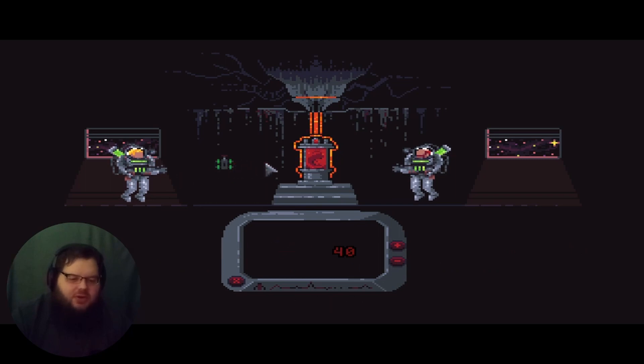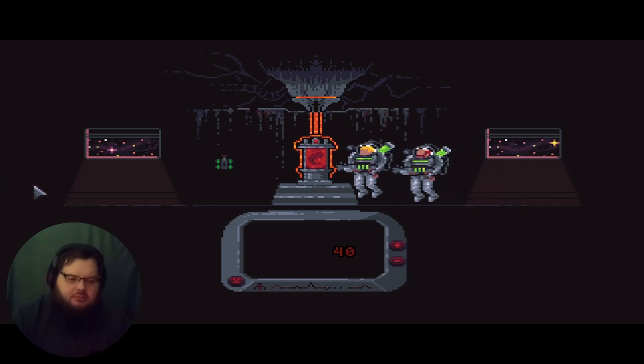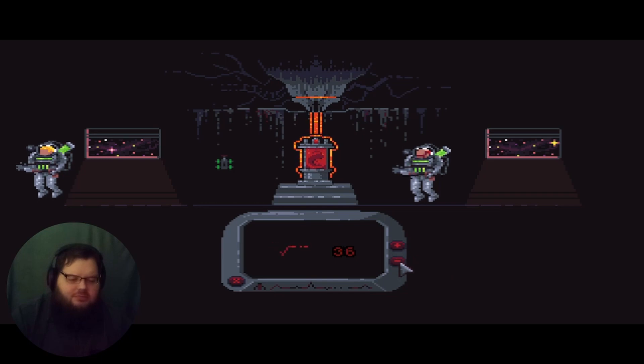No hints. It's not a lever, even though it looks like it's just a lever. Can I move on? It's an embryo of a Z-Gorg. I can't leave this place. It's a machine that's making a laser defense field on that alien. According to my radar, the shield is half as powerful as the computer next door — maybe we can work with that. Are you kidding me? That did something. Good job turning that thing off.